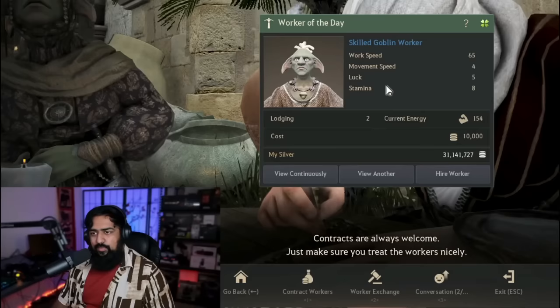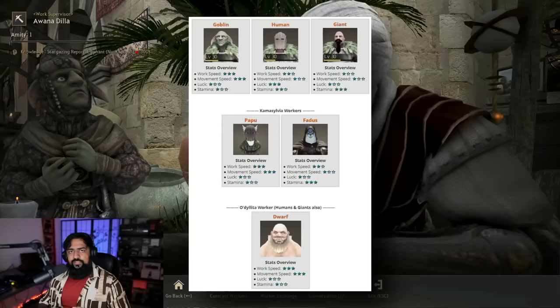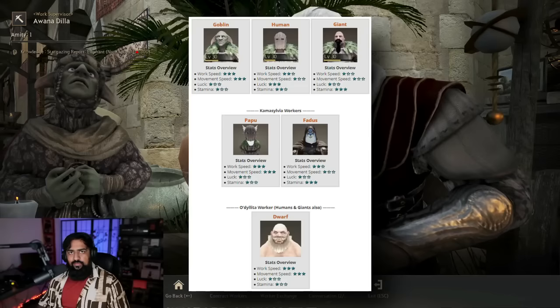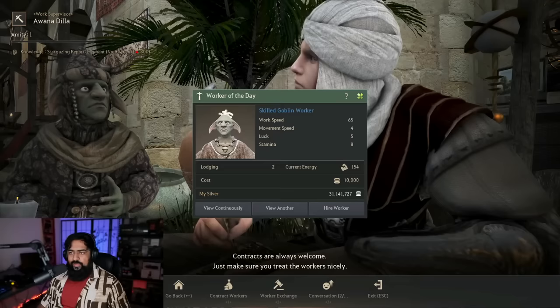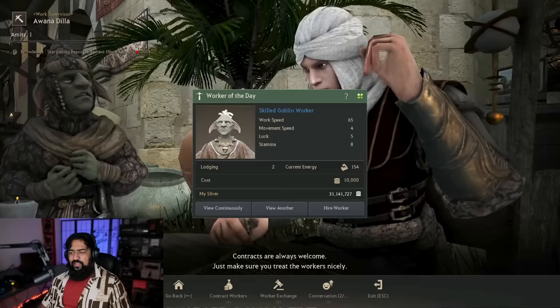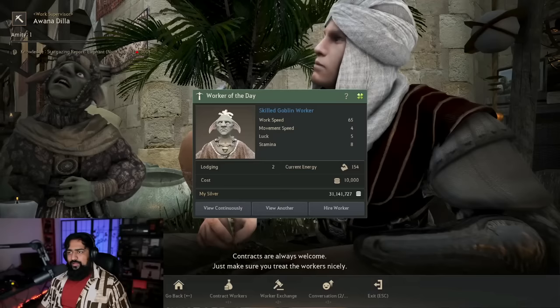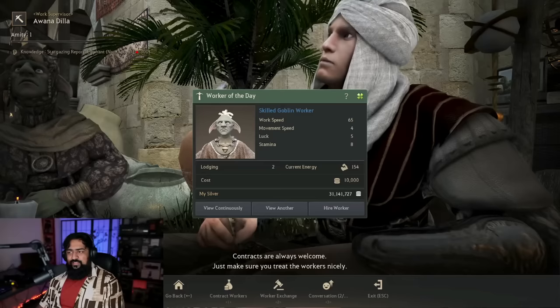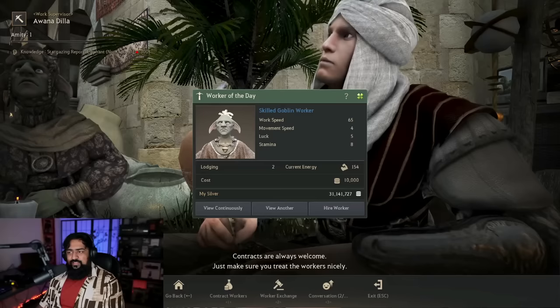In addition to tier, there are different races of workers: Goblins, Humans, Giants, Papus, Fetus, and Dwarves — and based on the race their base stats are vastly different. Goblins, Papus, and Dwarves have the highest work speed and movement speed but the lowest luck and stamina. Humans have pretty decent work speed, high luck, and decent stamina. Giants have very low work speed, movement speed, and luck, but extremely high stamina. A Fetus is like a Giant but with slightly better work speed.